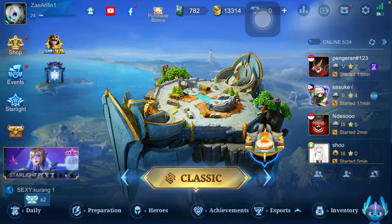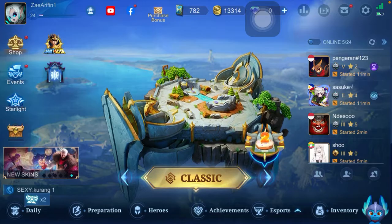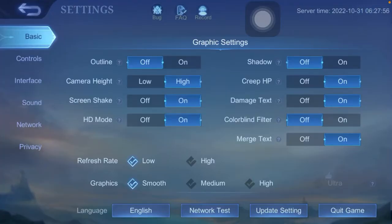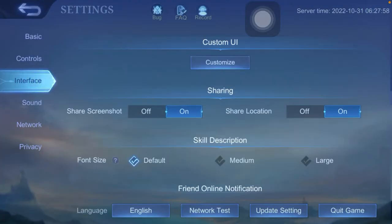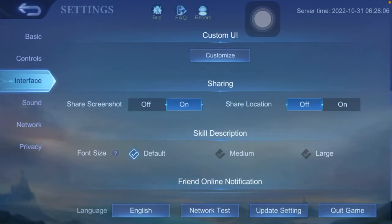It's very simple. Go to Mobile Legends, click Settings with the gear icon, then click Interface, and set the Share Location option. Click OK — very simple.